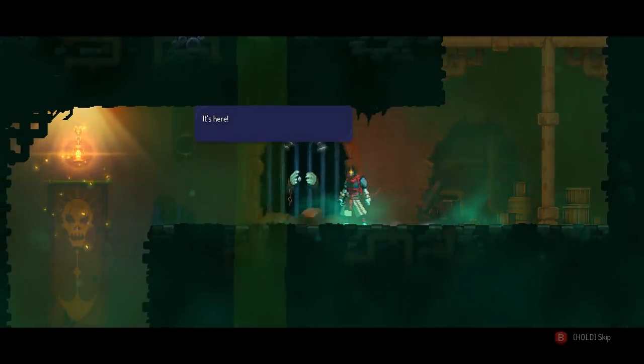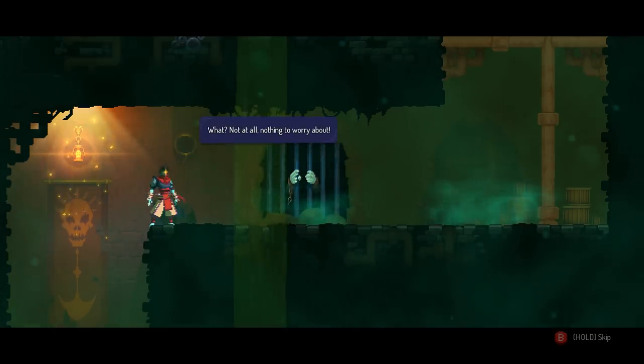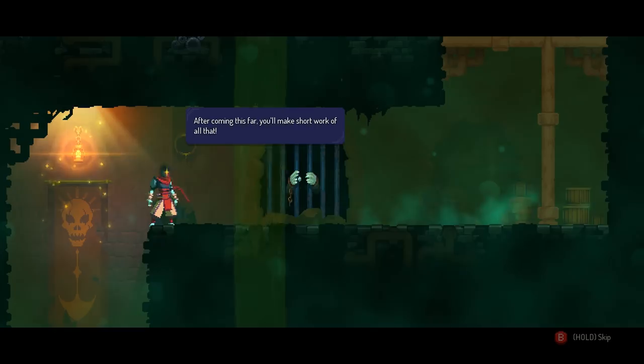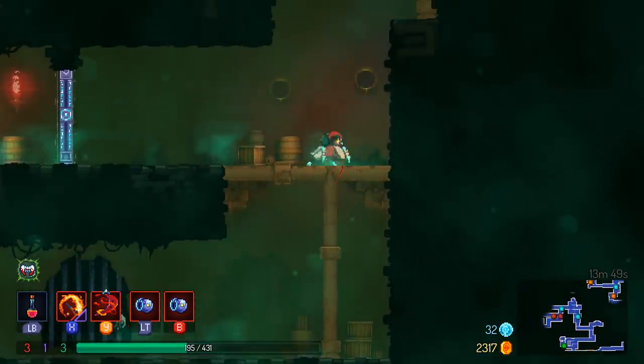There you are - it's here, my rune, just a bit further in. 'What? Not at all, nothing to worry about. After coming this far you'll make short work of all that. So, off you go.' So your character is likely a mushroom. I already eat the mushrooms - that's a good point.